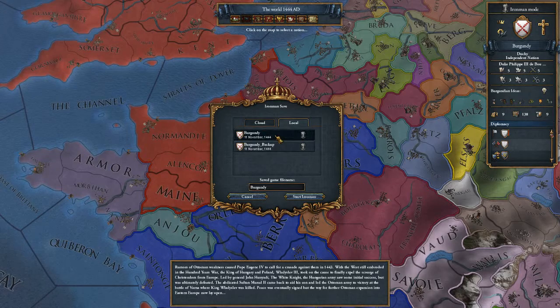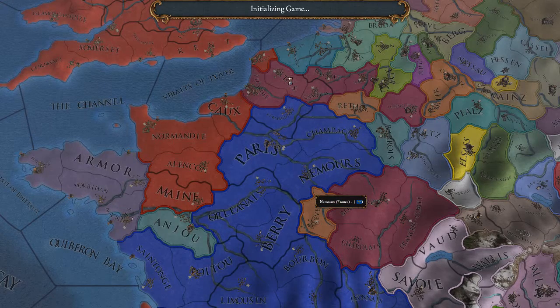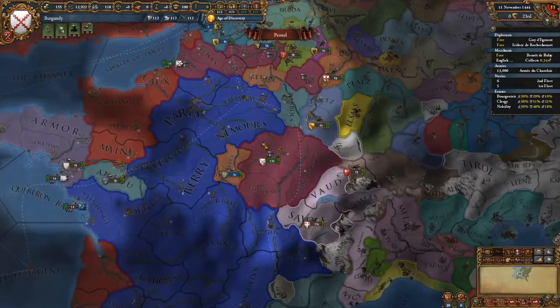This is the second attempt at recording this one, because it's a tricky game to explain from the ground up. This time we'll focus on monarch points. Our ruler — Duke Philip III of Burgundy — gets five monarch points per month, added to the three base monarch points every nation gets per month. So we're getting eight points per month in each of the three groups, which is a really amazing amount to start with.